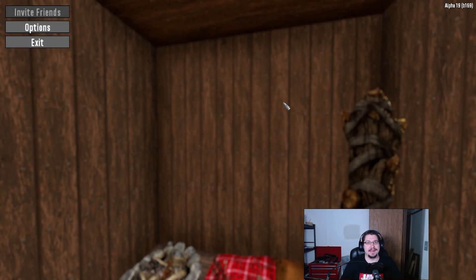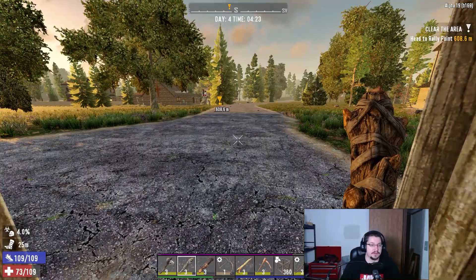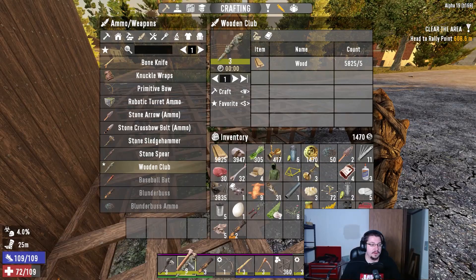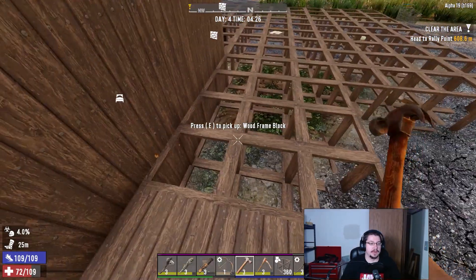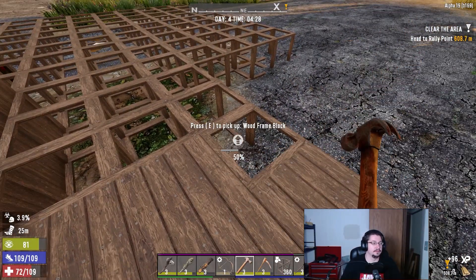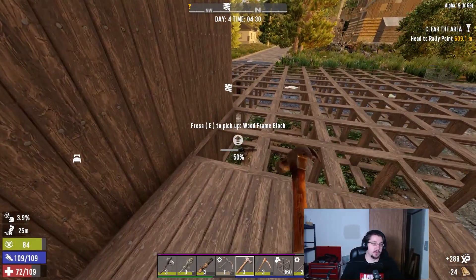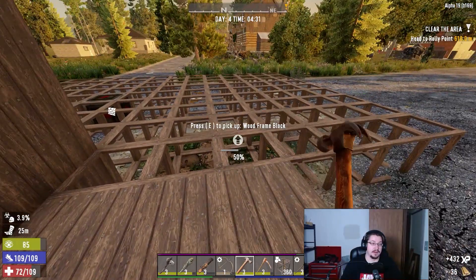How goes it everybody, Spike Daddy here and yes we are going to do another episode. Seven Days to Die, Build 169, picking up right after I left the last episode. You can see there's still bodies out here. We have ourselves a hammer and guess what - we can upgrade with the hammer. So unlike last episode when I said we were going to get this base up and operational, well I think this time around we're actually going to do it.